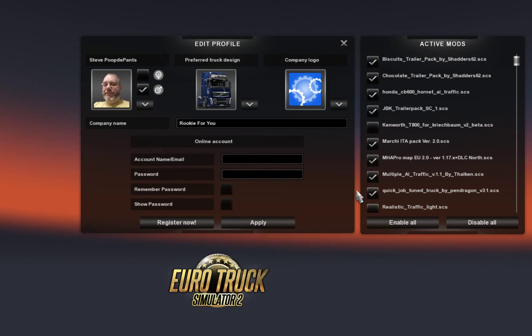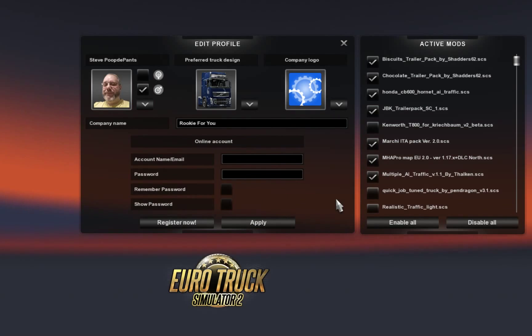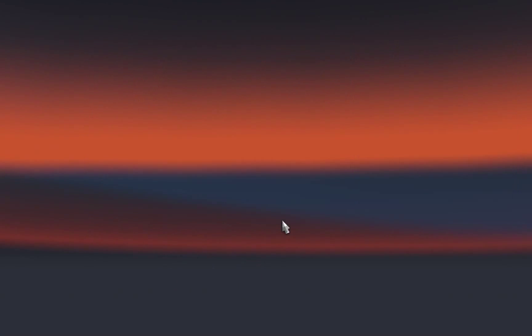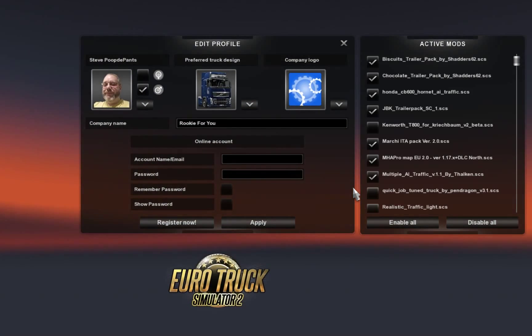I added two mods: the multiple AI traffic mod and the quick job tuned truck mod. So if I disable the quick job and leave multiple AI traffic enabled — if it crashes when I try to load it now, then that means multiple AI traffic is causing it to crash. Which is a bit weird because it loads fine on my other profile.